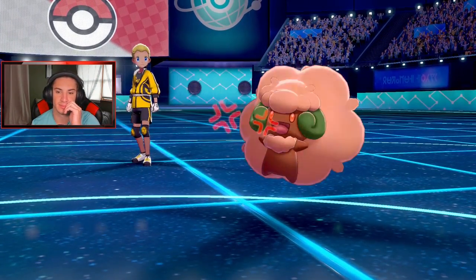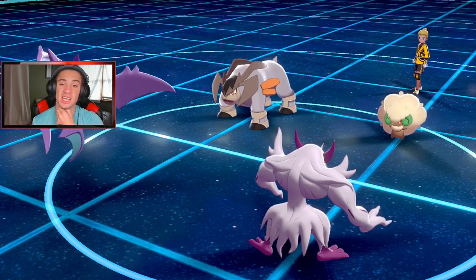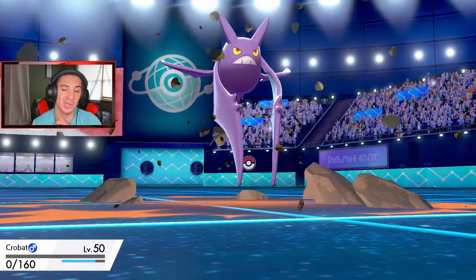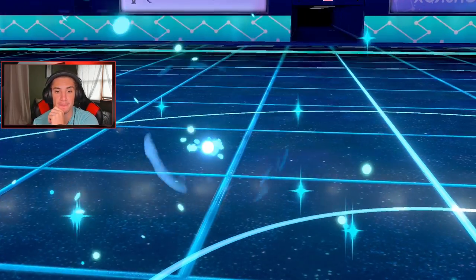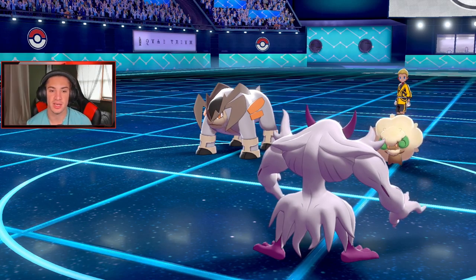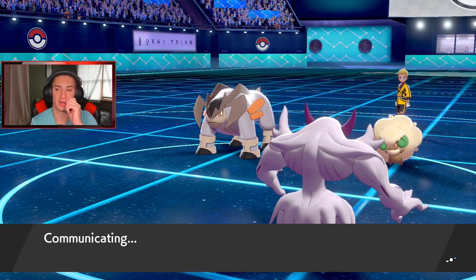What are you doing Terrakion? Stone Edge comes out and connects twice. There goes Crobat — Crobat did fine though, got a Tailwind up and got the Taunt on Whimsicott. Now we're definitely going to bring Garchomp in and potentially Dynamax and roll from there.